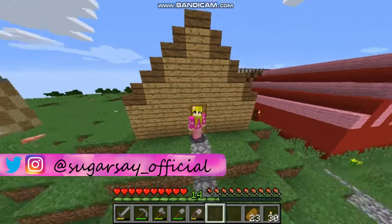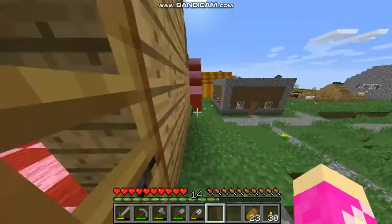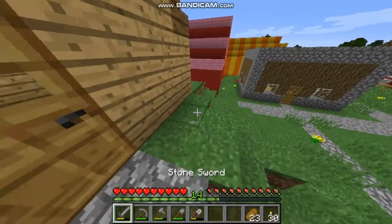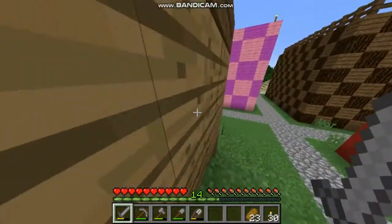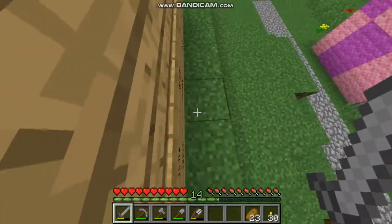Welcome back, I'm Sugarsa, and let's get started! Welcome to another Kicks World episode. In today's episode, as I said previously, we're going to take all of the dogs we have to the kindergarten. But first, before we take them, I have to count how many I have: one, two, three, four.